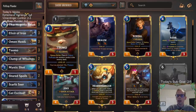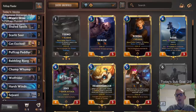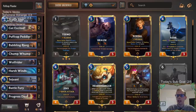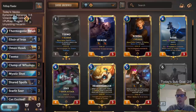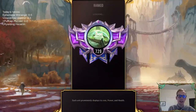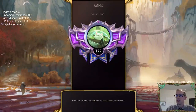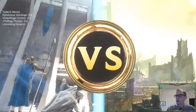I hope we get to Battle Fury Teemo. A lot of people with this kind of deck play Fury of the North — it's just fine, not bad — but instead I wanted to go with more permanent effects like Babbling Bjerg, Wolf Rider, Harsh Winds, and Battle Fury. I've been really looking forward to playing this deck today. Sejuani is really good, Teemo's really fun — let's put them together and have some fun.